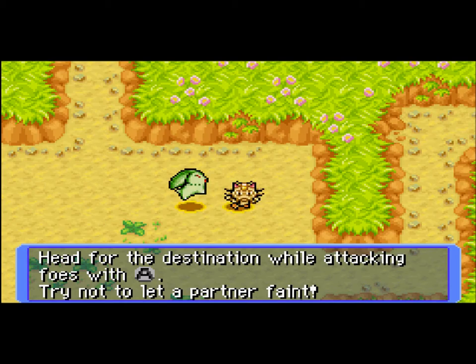In the last part, we just got started with my adventure, and in this part we're gonna go through the Tiny Woods, which is the first dungeon that you go through in the game. Head for the destination while attacking foes with A. Try not to let your partner faint.